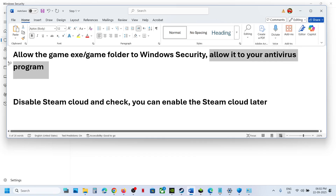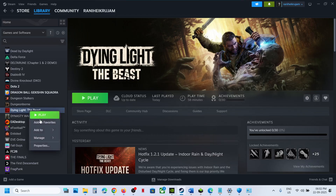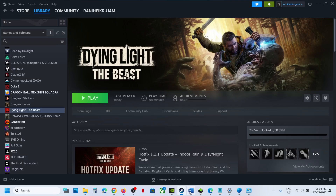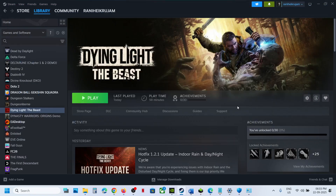If still not working, you can disable Steam Cloud and check. Go to Steam, right-click the game, select Properties, and turn off Steam Cloud. Launch the game and check. Once it's working, later on if you want you can re-enable Steam Cloud and check. That'll be all — thank you so much for your time, please like this video and subscribe to my channel.